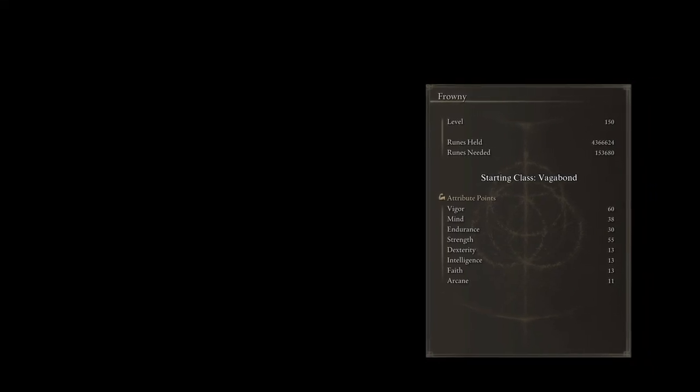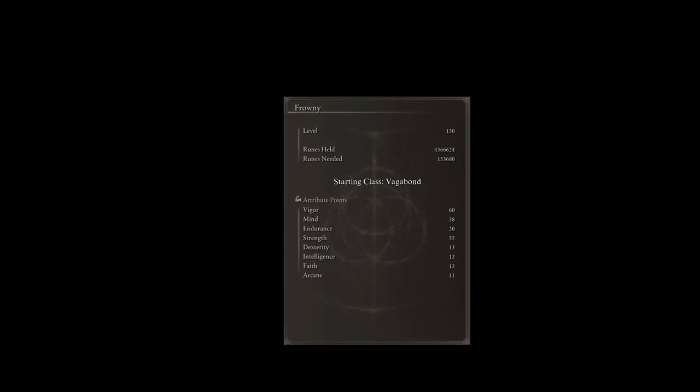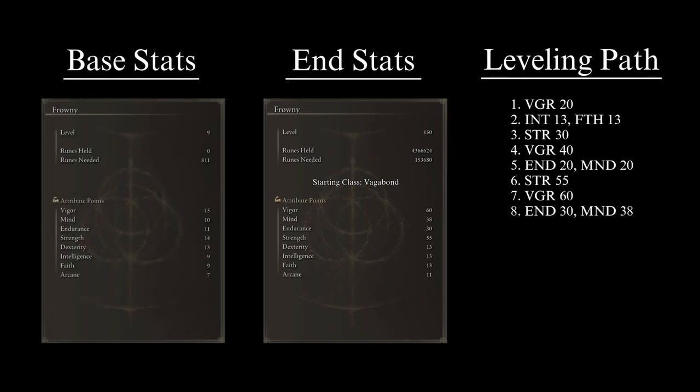There are many ways to reach these stats; you can level up however you feel comfortable. That being said, I do recommend the following path. As soon as you are in the Lands Between, get your Vigor to 20 — survivability is more important than damage when just starting out. The second priority is to get Intelligence and Faith to 13 each, giving you access to basic incantations like Elemental Resistances and Order's Blade. The third priority is to get Strength to 30, our main damage stat, to meet weapon requirements and increase damage scaling.